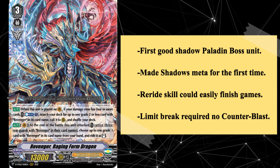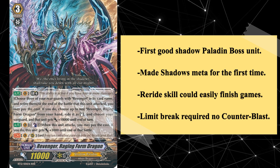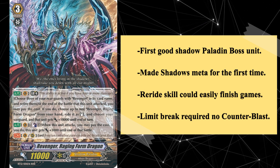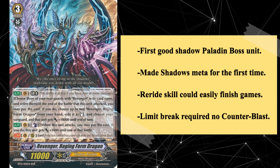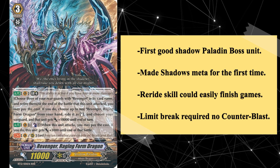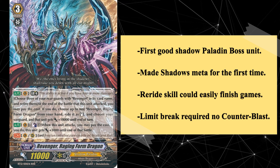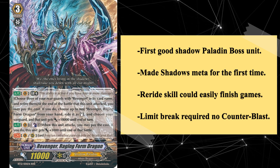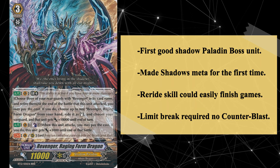Not to mention that at the time of releasing this video, the premium deck set for 2024 features the OG Raging Form prominently. Be it the past, present, or future, Revenger Raging Form Dragon remains the face of the Revenger archetype, representing a very significant period in the history of Shadows and becoming a trailblazer which ignited the clan's inner potential into an unstoppable wildfire in the meta thereafter. It takes the 6th spot on this list by a mile.